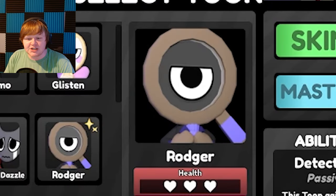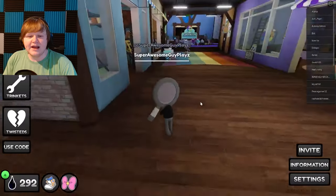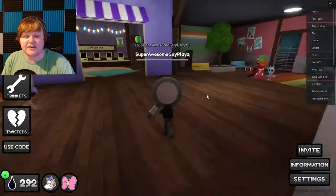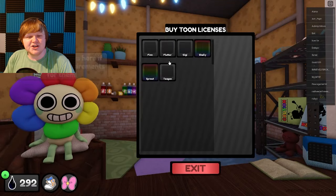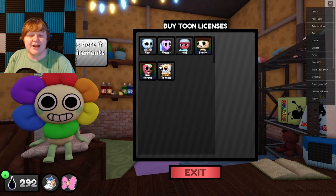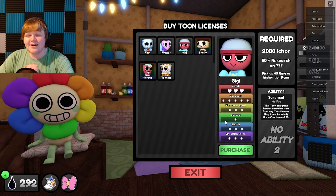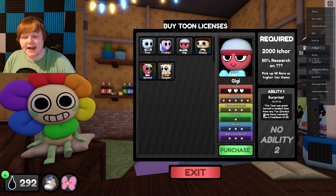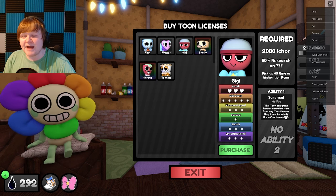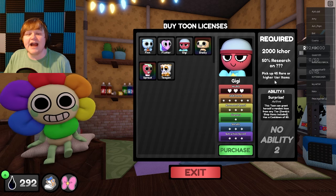The toon I'm gonna play as is Roger. I can actually get more information on the character and I want to see who this new character is. Let's go ask Dandy what's up. We got the new character — the new character's name is Gigi. Gigi's surprise toon can grant herself a random item from any tier, Dandy shop items included, with a cooldown of 80.